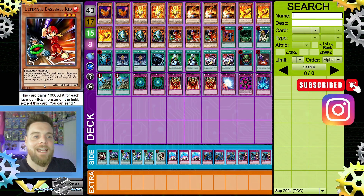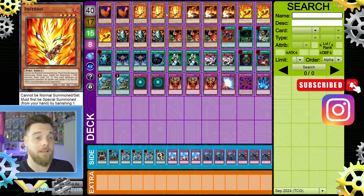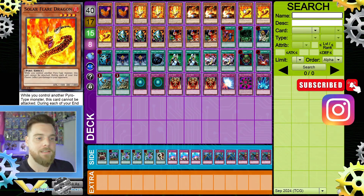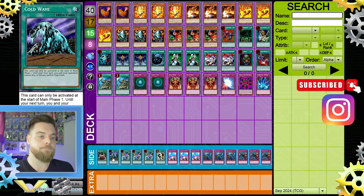Here is the deck profile. I really like Ultimate Baseball Kid — there are some cool plays you can do, especially with Morphing Jar and then special summoning him. If you have other monsters on board he becomes a really big beater. Many times I'd swing with Morphing Jar first, then after it dies bring out Baseball Kid with much higher attack to swing over something bigger. Inferno is also quite good — 1900 defense on top of a high attack. Three Solar Flare Dragons because it locks your opponent down, and I like it a lot more than Dust Tornado, which is why Dust Tornado is in the side.